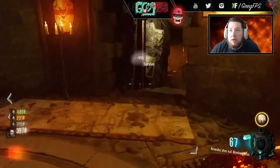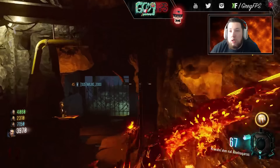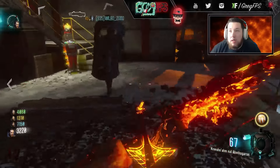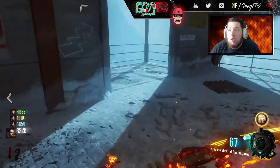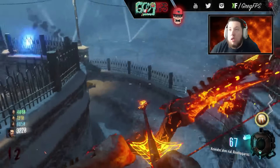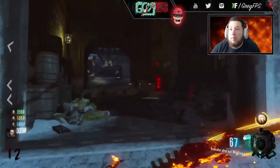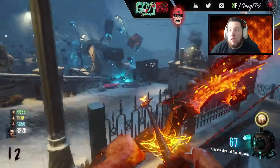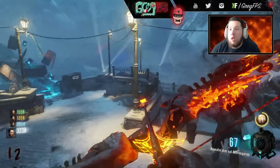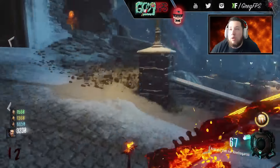Coming in at the number 3 spot is one of the most effective and underrated Mega Gobblegums — Pop Shocks. Pop Shocks is so good. Back in Shadows of Evil, if you had Pop Shocks on and knifed a Margwa it would die instantly, and it's exactly the same with the Panzers. The great thing about Pop Shocks is you can do it more than once — it lets you knife 5 times, sending an electrical charge through whatever you're knifing. It's especially great for the boss round when a bunch of Panzers spawn, letting you knife through an entire round basically instantly.